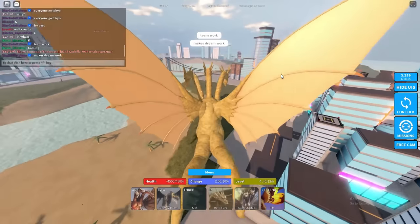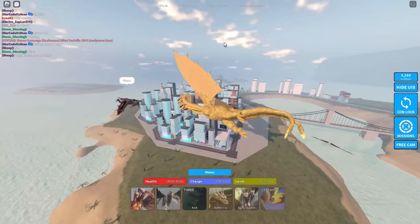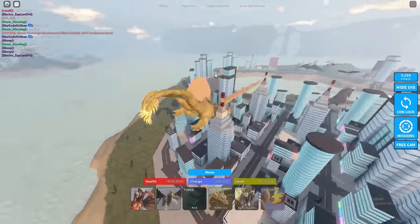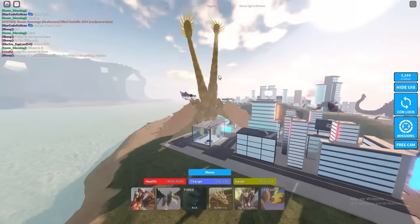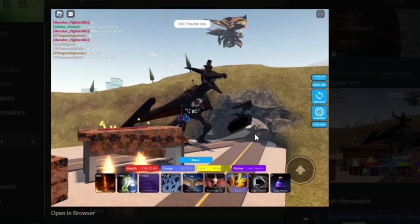Over to the next location — just make your way to Tokyo and it should be around there somewhere. I'll be back once I find it because it does take a while to actually find. It's like cotton or something we need to find. The cotton does actually spawn underneath that bridge thing in Tokyo. You've gotta just basically wait until it is actually spawning — as you can see it spawns there, so just wait for it to spawn and you should get that part right under the bridge.